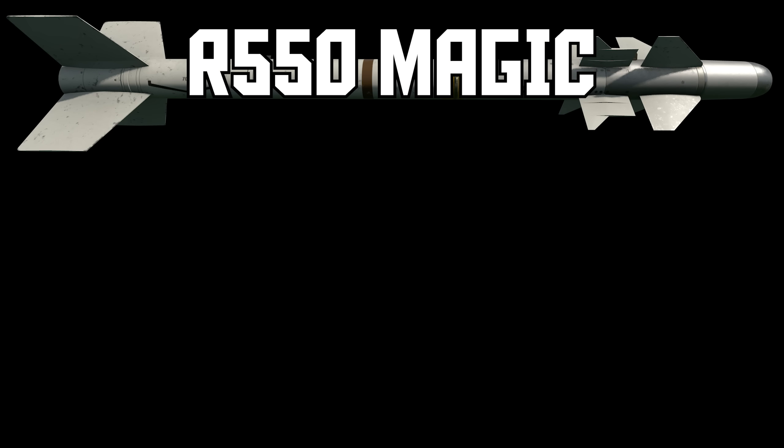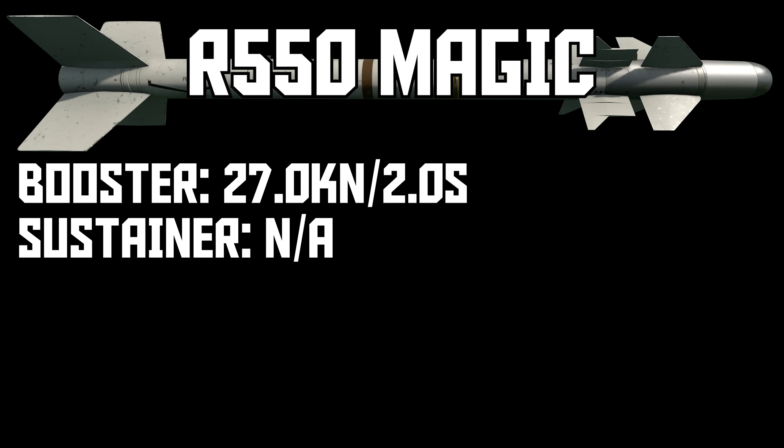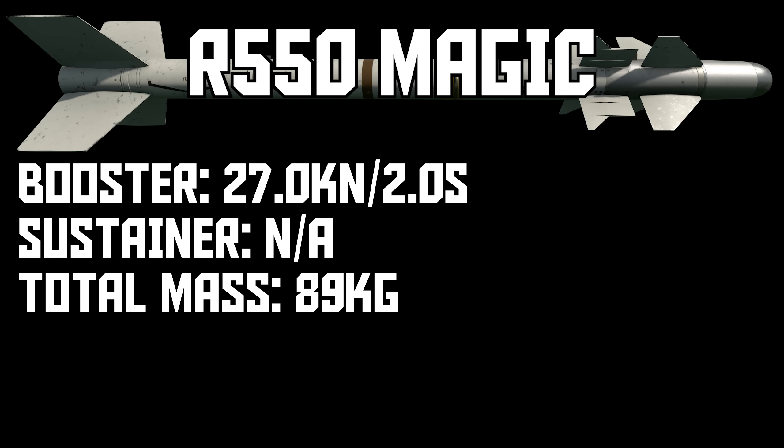The motor is a very high-thrust, short-burning, single-stage motor, and the Magic is a pretty light missile, so it has fantastic acceleration and initially gets downrange very quickly. However it has no sustainer, and even after multiple drag reductions it still doesn't glide very far with the current state of missiles unless you're at high altitude or firing down on someone.